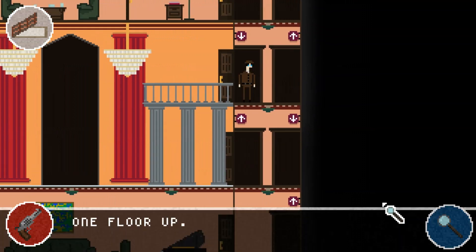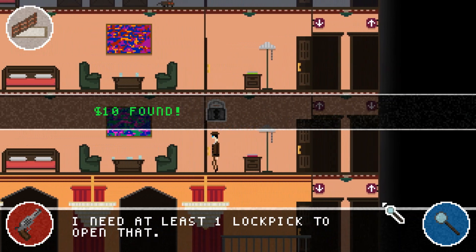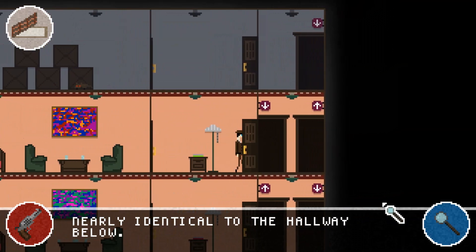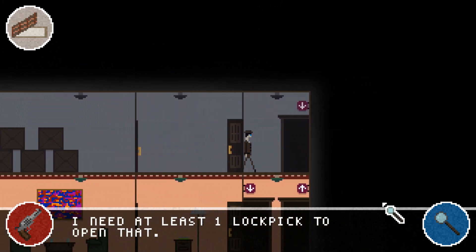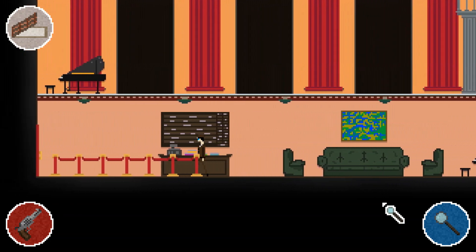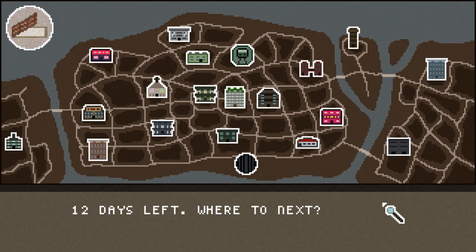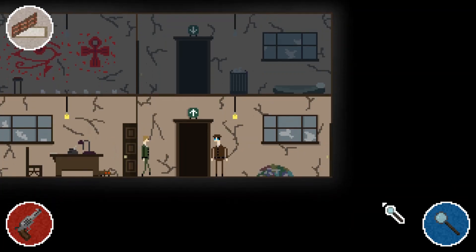Let's continue and check if there's anything else here. Found some money! Some of these doors inside these buildings will be locked and you can only unlock them if you've found or bought some lockpicks. Unfortunately, we weren't able to find any more clues here because we couldn't access those rooms — we don't have any lockpicks. So currently we have one clue: female fingerprints.